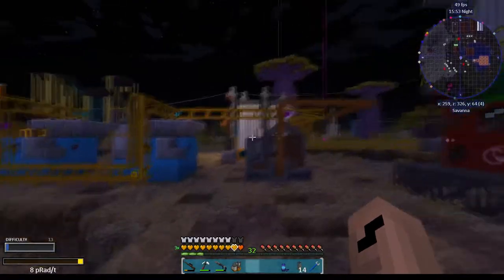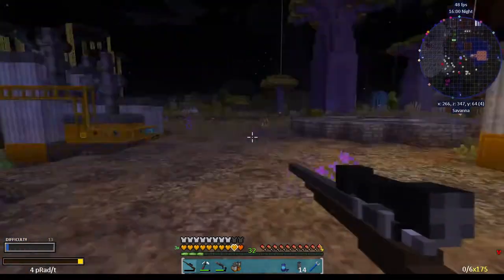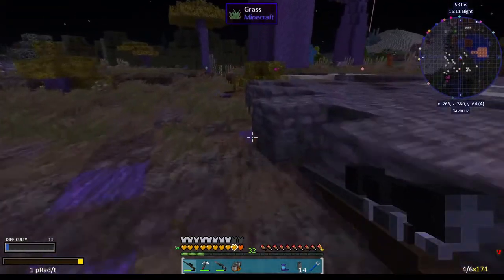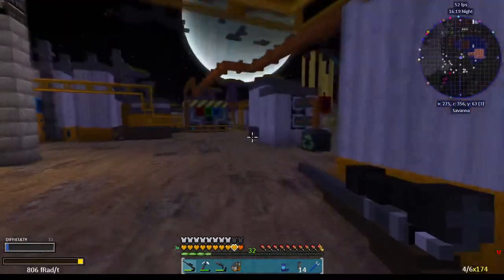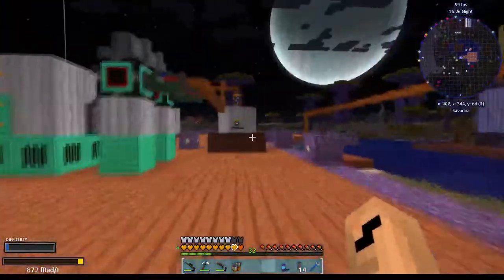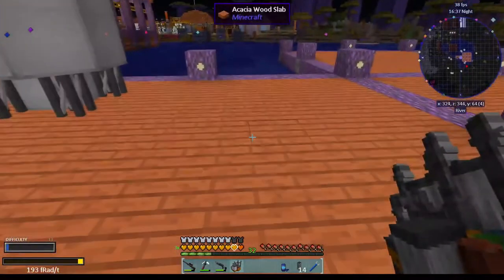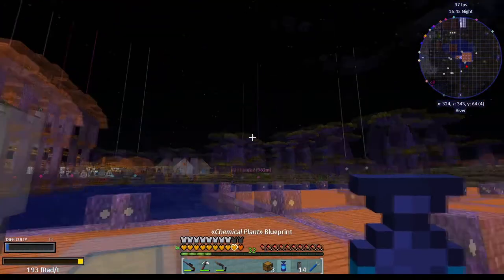Did my lights go out in this area? No, I don't think so. But I see a mob — and it's a bad one. And that's a bad one as well. They must have wandered in somewhere. But my little plan with the lights over here seems to have worked — it's actually quite brightly lit. So that's a good thing. And I still have my three pieces over there. Let's convert this one to a chest so we can load it. There we go.